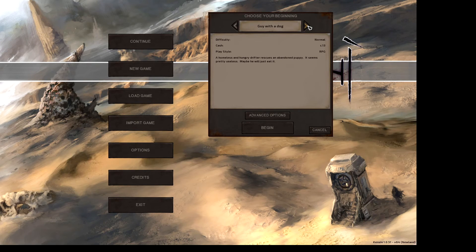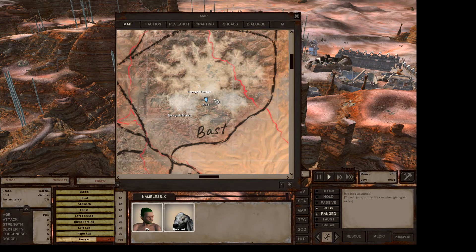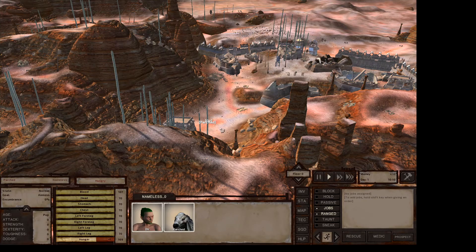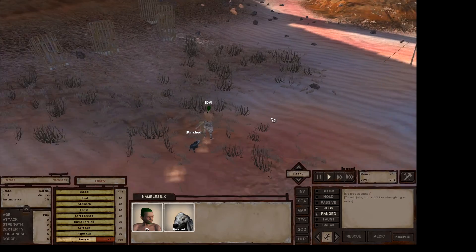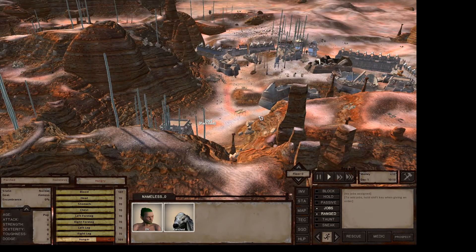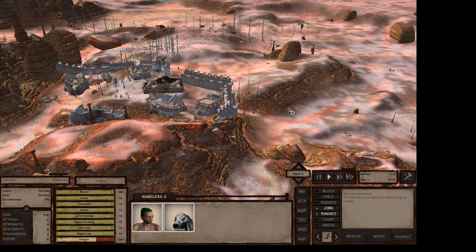Hello, we're the Beginner. We're back with another episode of Kenshi. We're gonna be playing guy with a dog because we want a puppy. A puppy? Don't eat the puppy.